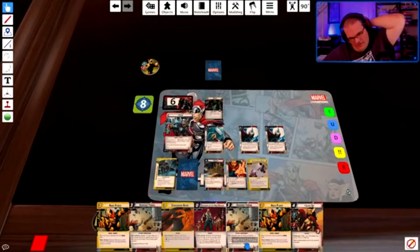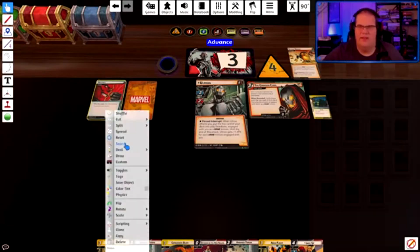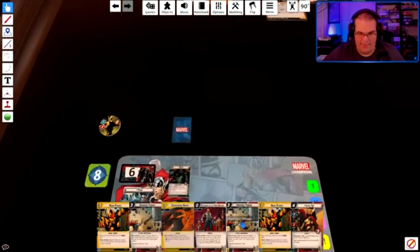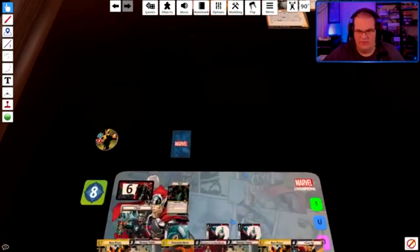I don't have a Hammer Throw. The issue is that once he advances the scheme to his third stage, he pulls an Ultron's Imperative — which, if I remember correctly, spits out two drones right away. And if you don't have a way to deal with the two drones, then you're essentially screwed at that point.